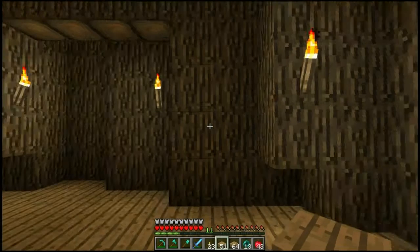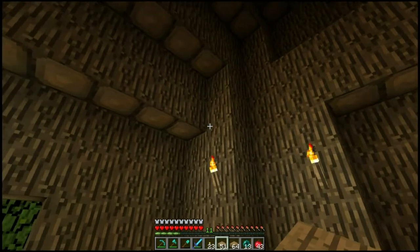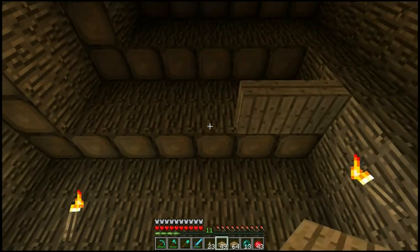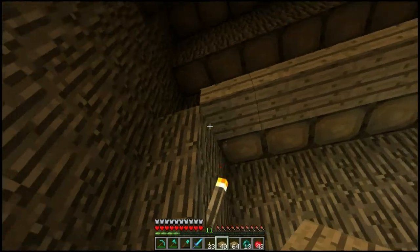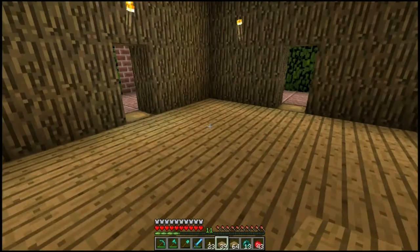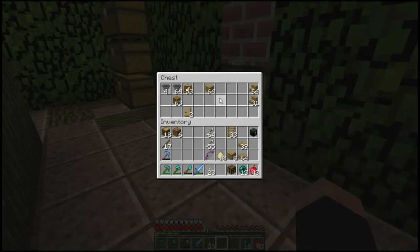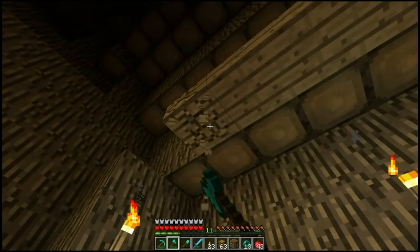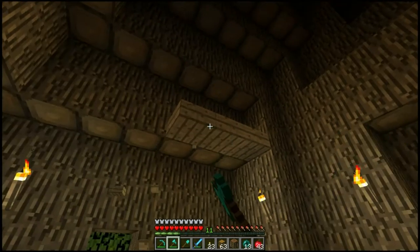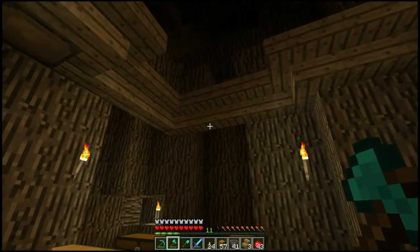Alright, so the first thing we did was lay a floor. Next, we want to decide what level we want the roof — we won't put all the roof in just yet. So we know that's the level we want the roof. Oh, I've already made a mistake — these are not supposed to be slabs, they're supposed to be stairs. Let me just chop these out quickly and I will bring you back in. Alright, I've done that — changed them all for stairs all the way around, and I've placed the first three chests.